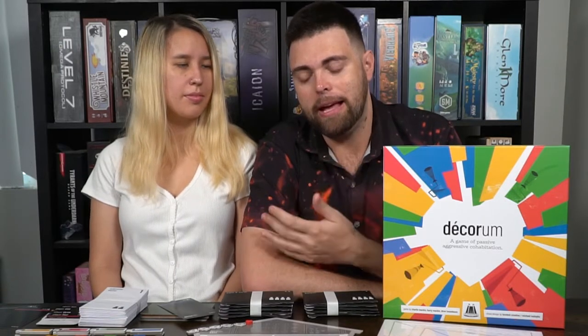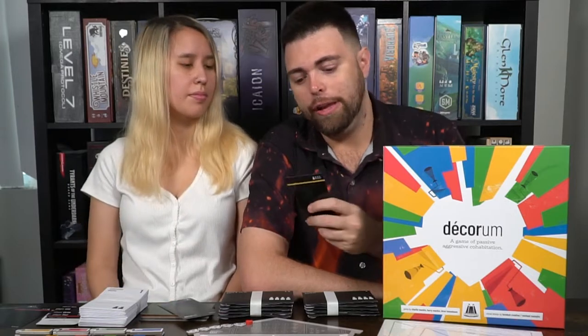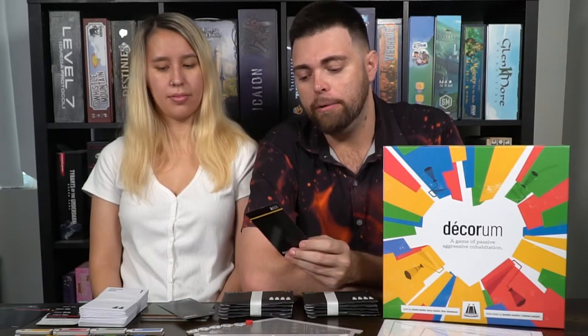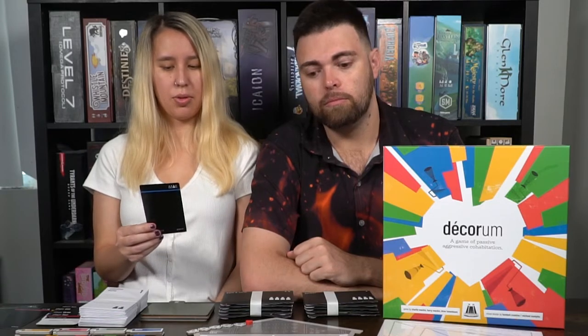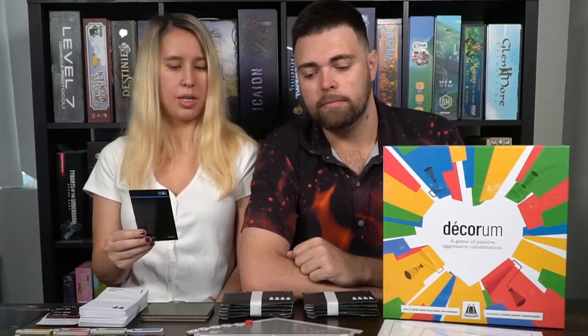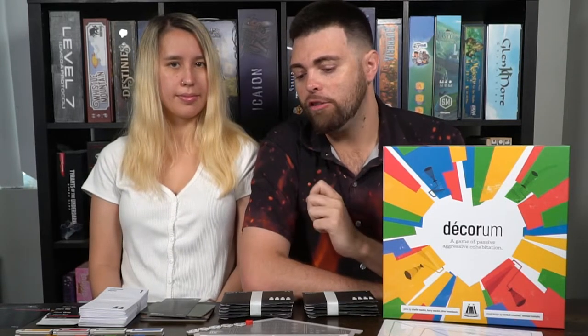Your objective is simple: get the board to match your conditions and everybody else's — but you don't know what theirs are, and they can't exactly tell you. For example, my card says: my upstairs must contain only antique objects, the downstairs or upstairs must contain two rooms painted the same color, and the house must contain exactly seven objects. Meanwhile Alicia's conditions are: the kitchen must be painted red, the house must contain at least one room with three blue objects, and the house must contain more wall hangings than any other single type of object. We have to match all those conditions without knowing each other's.